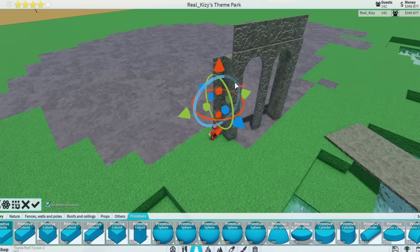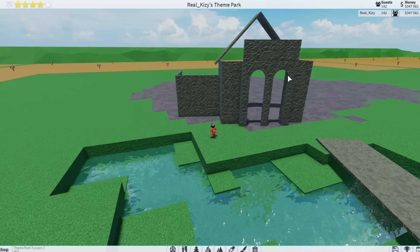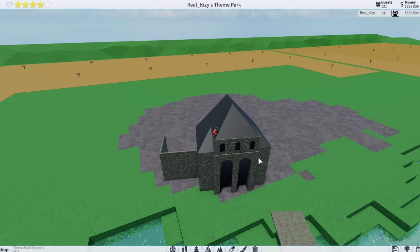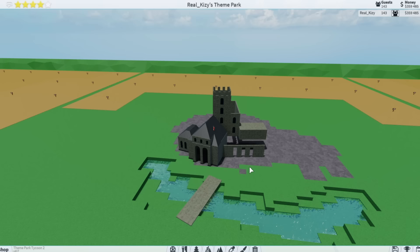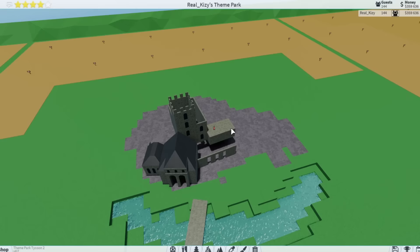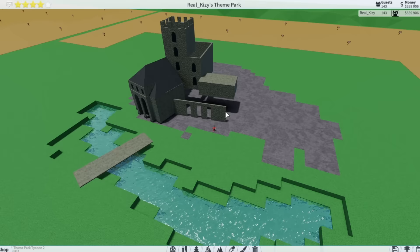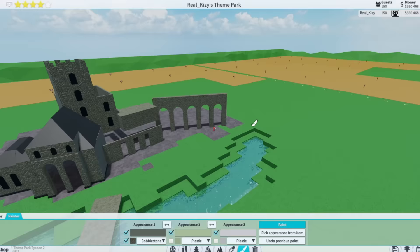We're going to do the textures and stuff later and just expand the building. Now we're going to start working on the roofing. We already have a basic structure so we'll make some roofs, use this primitive for the corner, add a little bit of windows, and finish the roof. Now we're going to work on the main area of the castle. There's going to be a big bridge thing that goes all the way to this side. We're actually making some good progress.